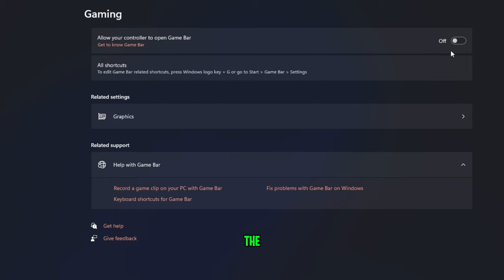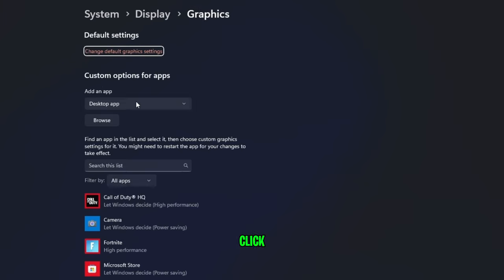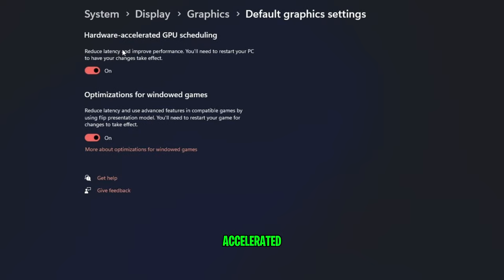Go back to the Gaming section and enable Game Mode. Right beneath that, you'll find Graphics. Click on Change Default Graphics Settings and enable both Hardware Accelerated GPU Scheduling as well as Optimizations for Windows Games. Both of these will help reduce your input latency and increase the performance of your games.